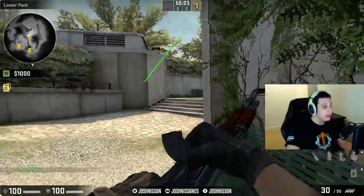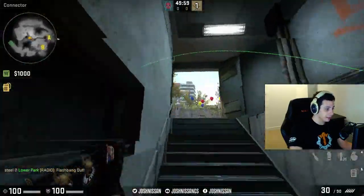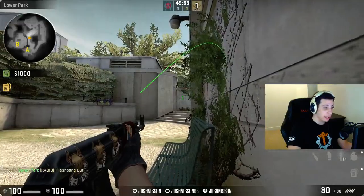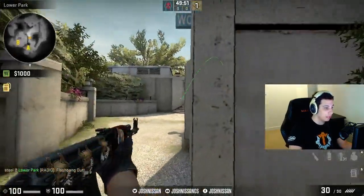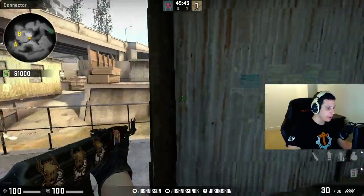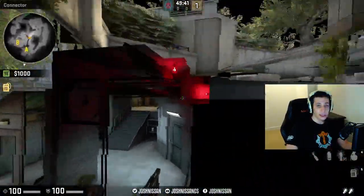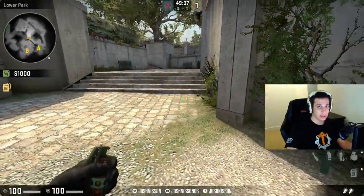Whether that means holding a flashbang so the AWPer can take a shot and then fall back, or the AWPer goes down into the connector steps for a pick — you just sit back here with a rifle, and anyone who pushes down to kill him, you shoot them in the back, then try to stay alive and get out using smokes. Your teammate down in connector, once his position is done, can smoke off the area and exit through B bombsite, and then a teammate rotates to A. You need a guy who's able to support your AWPer in those aggressive positions.